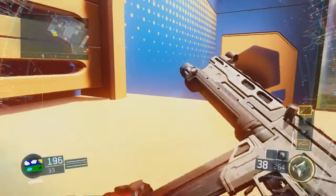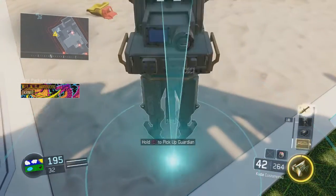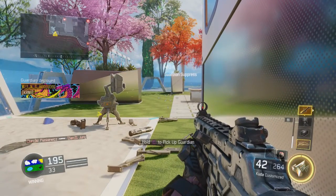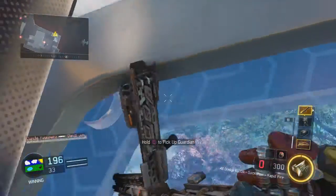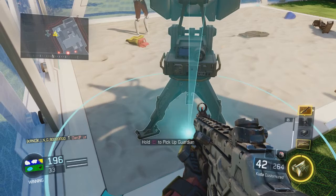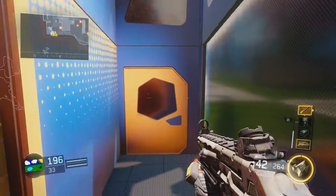I'll play that one more time in slow motion so you can actually get a good feel for where you need to put the care package, because this took me a ton of tries. I'm on 196 points in this free for all. I definitely recommend that you have the right killstreaks set up before you go into the game rather than trying to get a guardian out of a care package, because it will be frustrating — I almost guarantee you will not get this done first try.